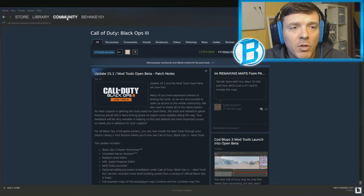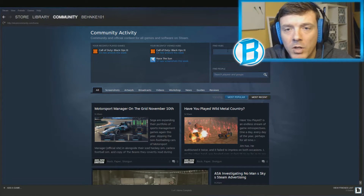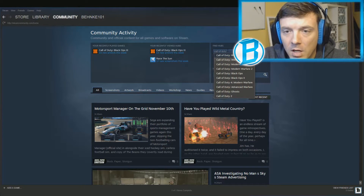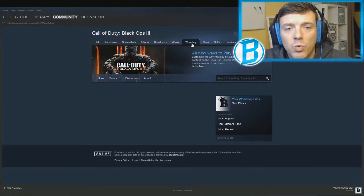Go to Community and then Home. If you don't have Call of Duty up, go into Find Hubs and just put in Call of Duty Black Ops 3 — it's going to take you to their community page. From there, you want to go over to the Workshop, which is basically the hub for all the modding stuff to be published.